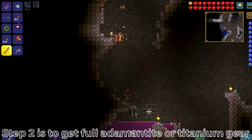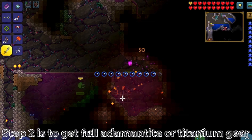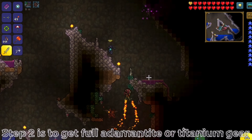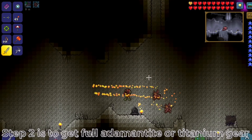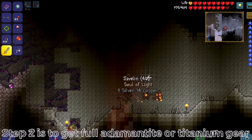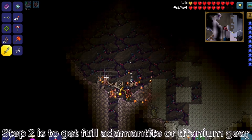Step two is to get full Adamantite or Titanium gear. Here's a tip: don't even bother with getting the first two tiers of weapons and armor. First get your molten pickaxe or reaver shark and mine Cobalt or Palladium ore and make a drill or pickaxe. Then make a Mythril or Orichalcum anvil and drill or pickaxe.